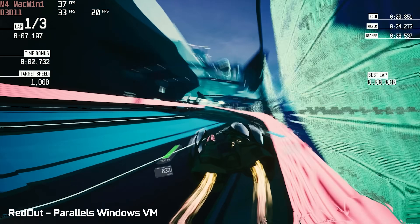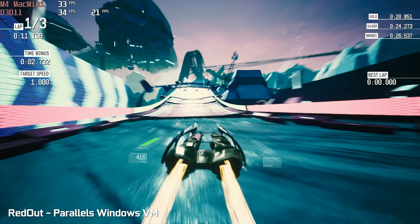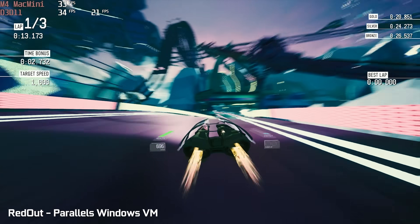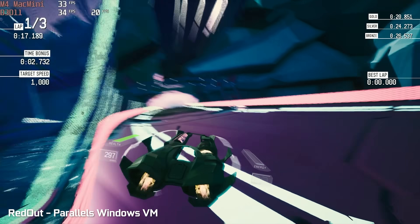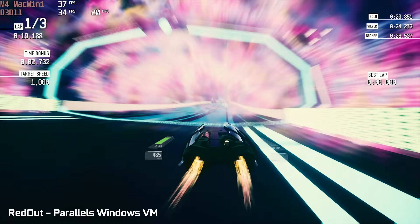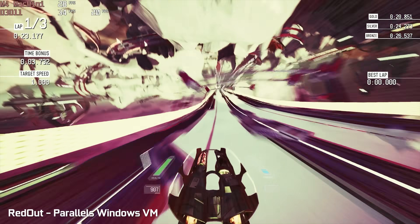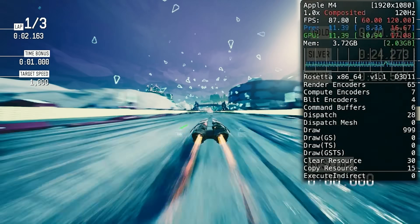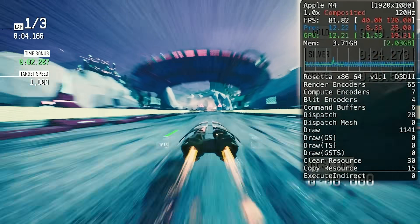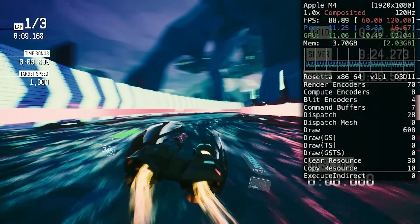For example, on the base M4 chip I tested Redout, an anti-gravity racing game that's easy to run. Using Parallels in Windows 11, I got an average frame rate of about 33 FPS at 1080p with high detail settings. The same game running via Crossover ran at 85 to 90 frames per second at the same settings.